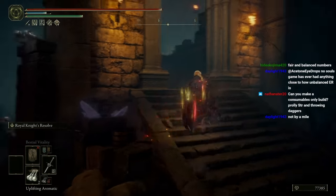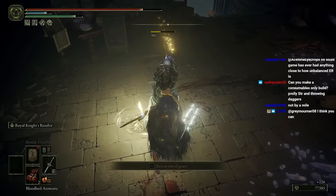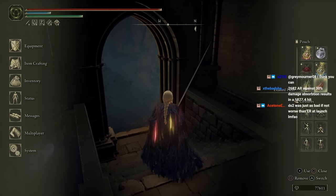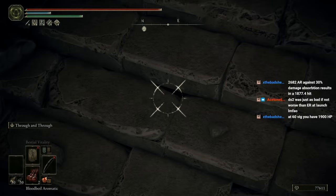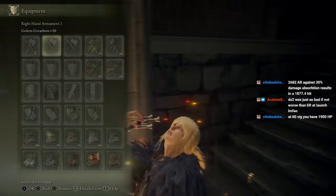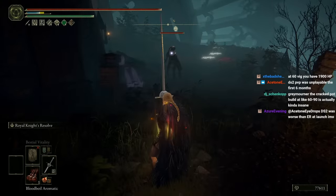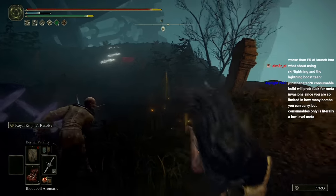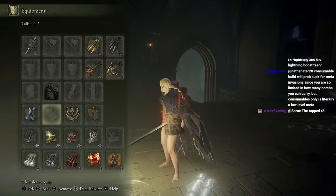2682 was correct. Let's try the Blood Boil Aromatic instead just to see how far we can push this. The Blood Aromatic didn't stack with Exalted Flesh, but I think it might stack with the arrow. 2906 — wow, that's actually a big difference. That's like 300 extra damage from the Blood Boil Aromatic. That's pretty significant. Okay, now let's try to get that sweet counter hit on top of that.